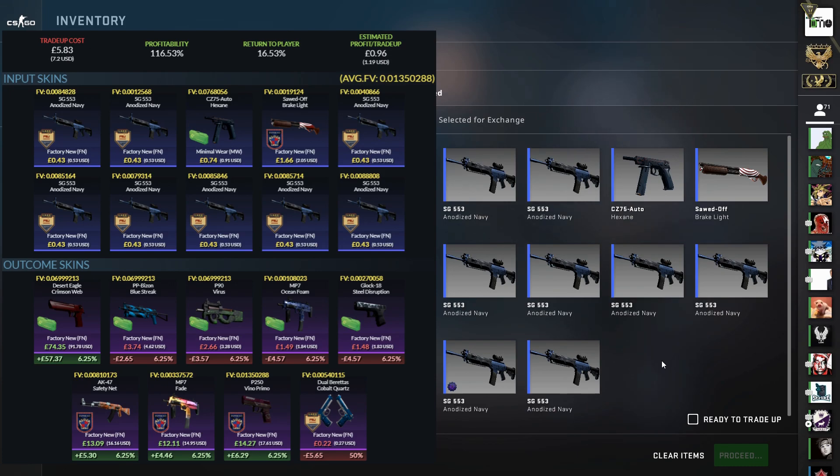There's another 25% chance to get other Esports 2014 Summer skins — the Bison isn't too bad, but the P250 Virus is a bit of a rip, and the Ocean Foam and the Glock would lose a large chunk. The worst outcome at 50% is the Dual Berettas from the Lake collection — a massive rip since you can't trade those up any further. Despite having a really low float, they're still not worth much compared to what you spent. It's risky, but hopefully we can pull the Deagle or an Inferno skin. Please, no Dual Berettas.